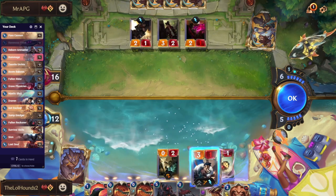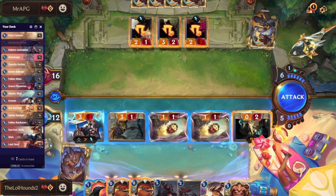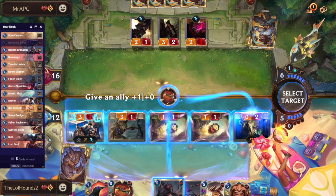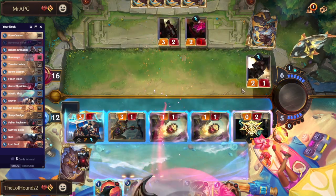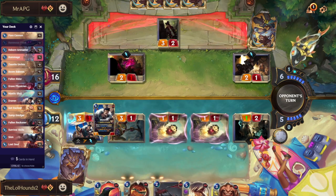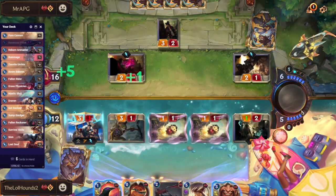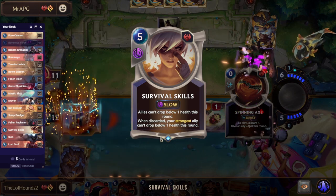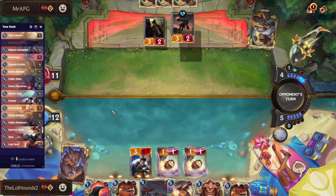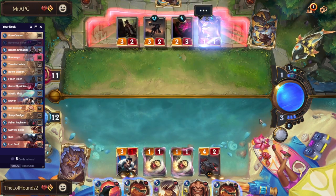Survival Skills. We can use it to challenge, and we discard probably just this to kill that unit. An important thing with this deck is knowing what Survival Skills is going to hit, because it doesn't always hit Draven — it hits the strongest ally. A lot of the time you've got the Risen Rider which is stronger than Draven, and you've also got Sump Dredger. There are a lot of cards stronger than Draven, so you've got to be careful.